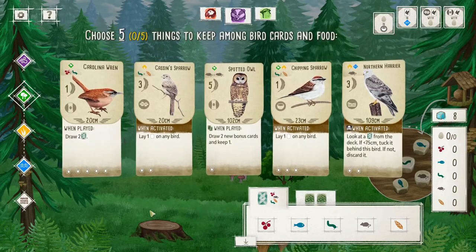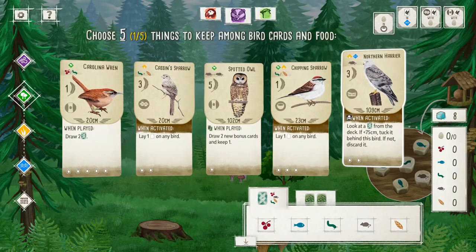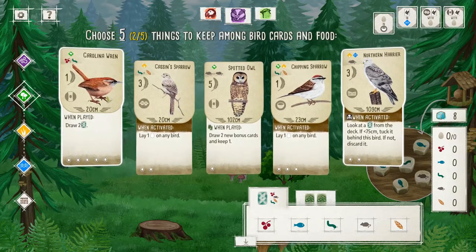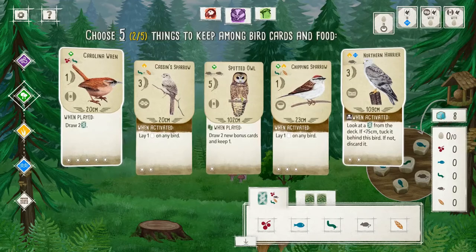Wow. Okay, Chipping Sparrow's good. Northern Harrier's fantastic. Carolina Wren is good — it's not great, but it's good. I was about to say, if we get a predator card, but the Spotted Owl isn't actually technically a predator card.